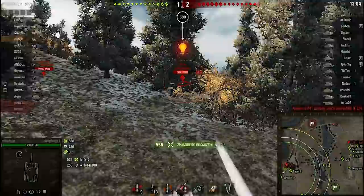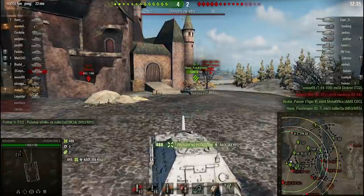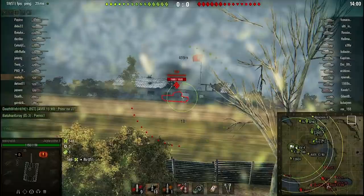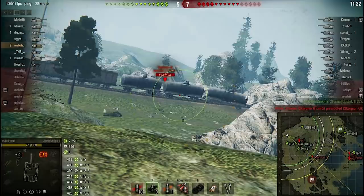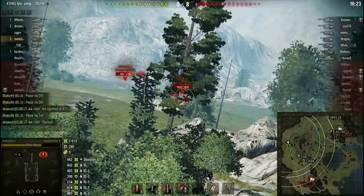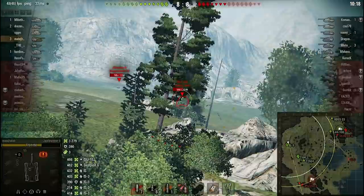The Jagdpanther 2 is a tier 8 German medium tank without a turret, because it was stolen by some scumbag. The JP has a 128 millimeter gun which can go through everything. You use this to your advantage against broken tier 8 premium tanks that Wargaming is constantly putting in the premium shop in shit bundles. You use your smooth gun handling and brutal accuracy to pull off long range shots, and wreck other tank destroyers that would otherwise wreck you.